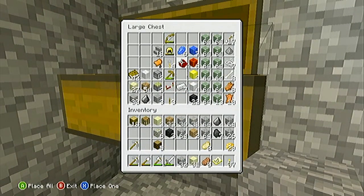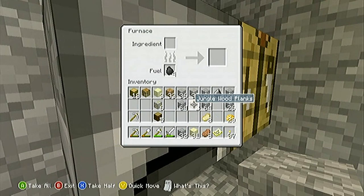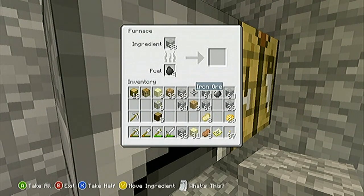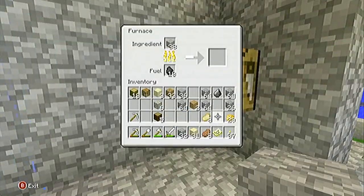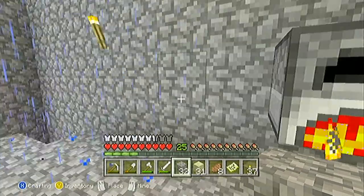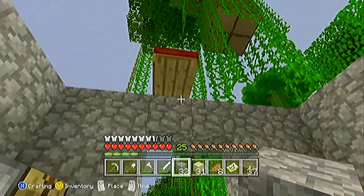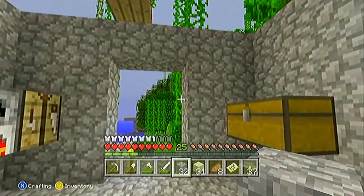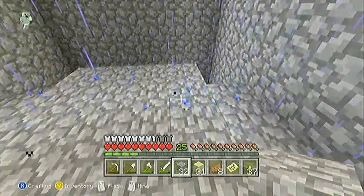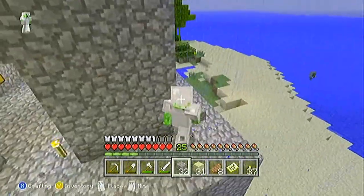We got ourselves some blocks of coal, blocks of everything pretty much. We got some more iron ore — 38 of it. I don't know if I should make this a three-story house or a two-story house. I'm leaning towards two-story — the basement and the main floor — but who knows? I'll figure it out.